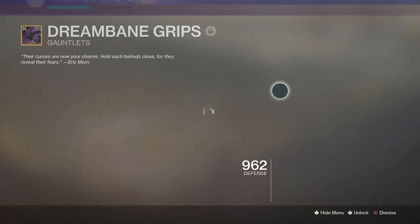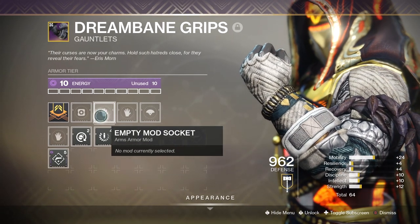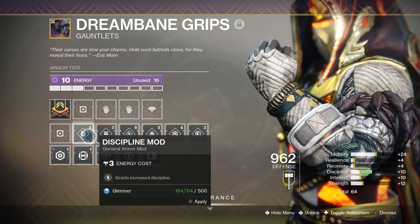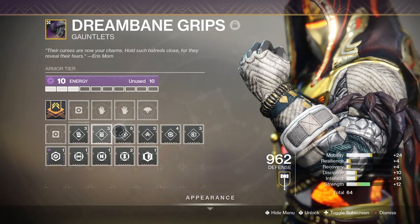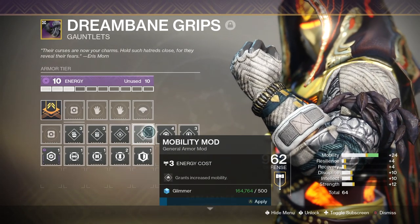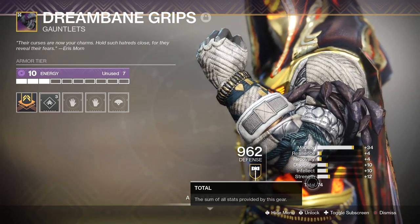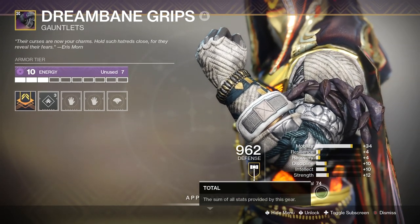If we put these on, as you can tell it does have a total of 64. You can even increase this with a mod. If you were to put on any of these — strength, intellect, mobility, recovery, resilience — it all depends on what you use and what your build is. If you want a video on the best hunter build I've made two in the past, check them out on the end screen. If you just put one of these on, as you can tell our mobility has gone up quite a lot and the total is now 74.